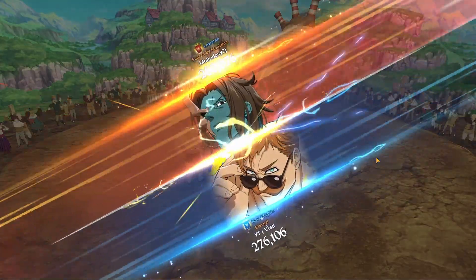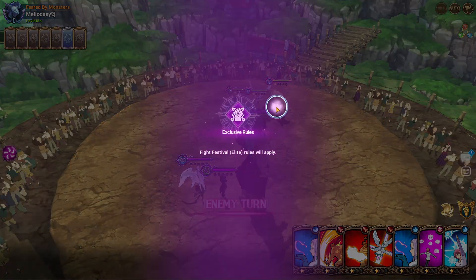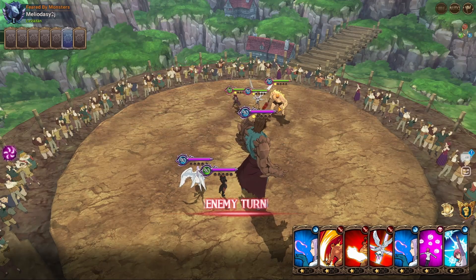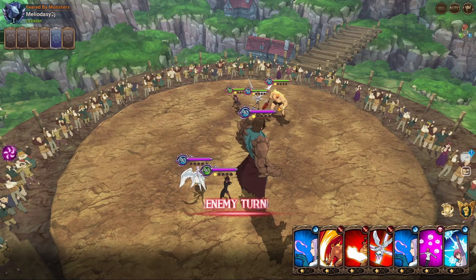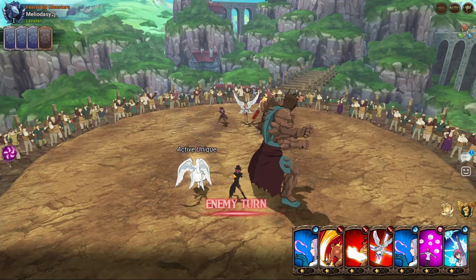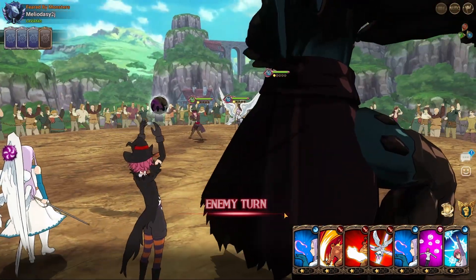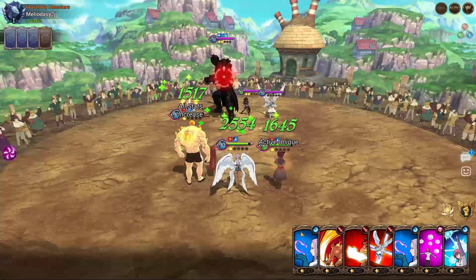Next up is a Margaret team and I'm surprised we haven't seen this team more. We are getting out-CC'd again — I might actually have to look into that, there's no way we should be getting out-CC'd with the units I have built. Maybe one of my associations is missing gear. We did get a good starting hand which is nice. One thing about using Escanor against this team is those resistance buffs can really take a toll on actually critting.